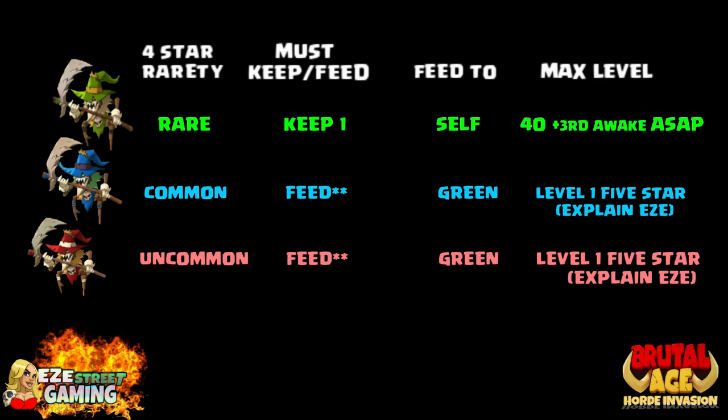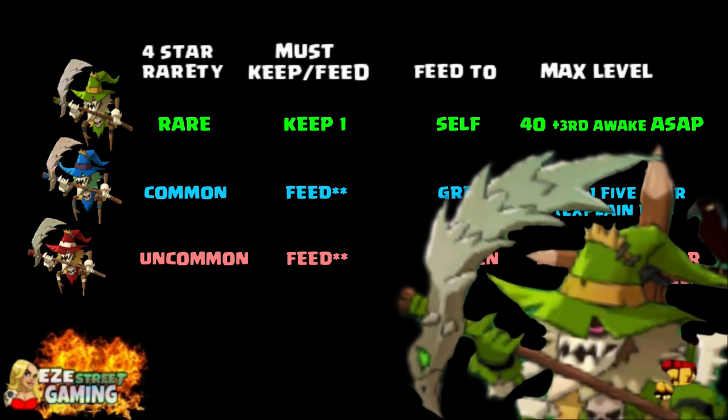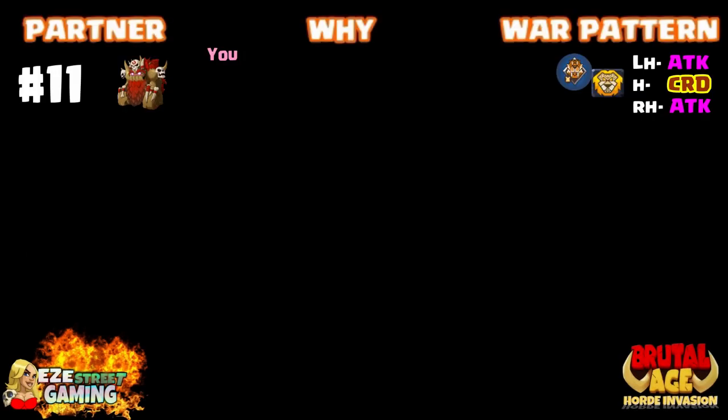Then you get into the Scarecrow — one of the partners I used to say was trash, and I was oh so wrong about it. All three of them are good. If you've watched any of the upper stages in adventure, you'll see what red can do, or blue. Anyway, green — start off with green, get to level 4, third awakening — it gets the Reaper Cometh, which is an intense attack. I believe that all three of them will be good once you get them maxed out.